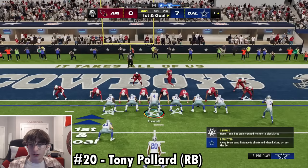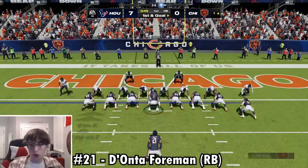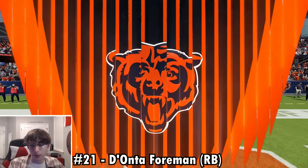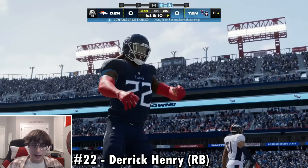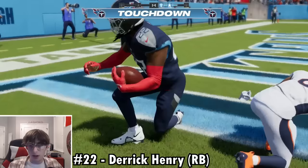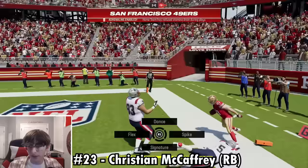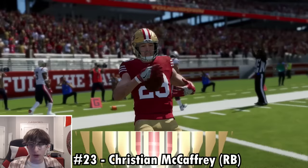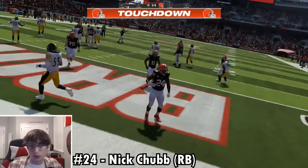Number 20 — Tony Pollard on the Cowboys breaks into the end zone. Lots of one-yard rushing touchdowns from here. Number 21 is Damien Foreman — couldn't think of anyone better; Ezekiel Elliott doesn't wear it anymore. Number 22 — Derrick Henry with a glitchy but valid touchdown as he breaks the plane. Number 23 — Christian McCaffrey gets a backwards toss and fights for the end zone. Number 24 — Nick Chubb takes the handoff and punches in six points.